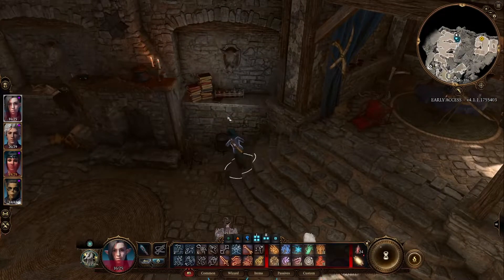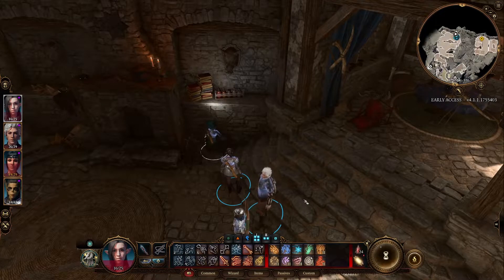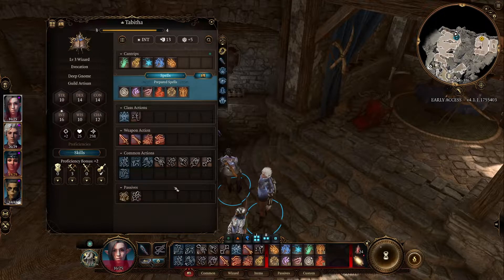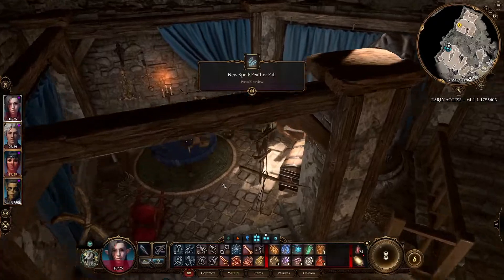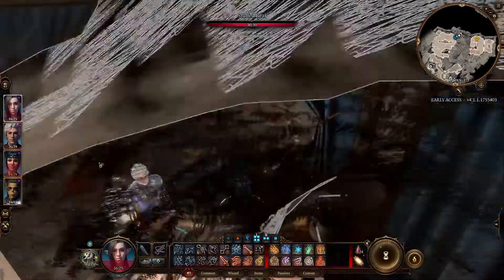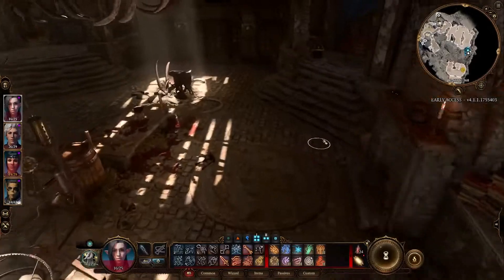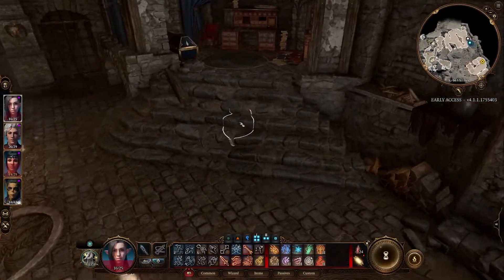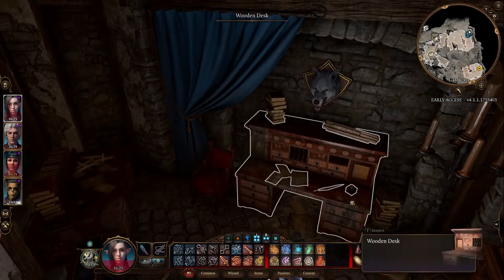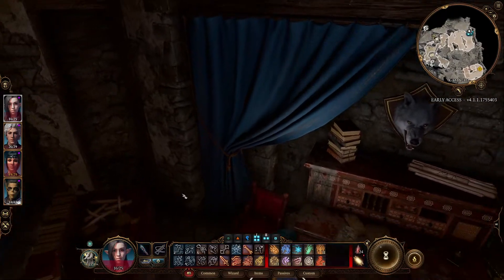Let's read this book quickly — don't take it, just read it. Feather fall, okay, I don't mind feather fall. Is there any key here? No key. This chest is empty. What about this area — did I even check that chest? Let's see — nothing here, nothing there.